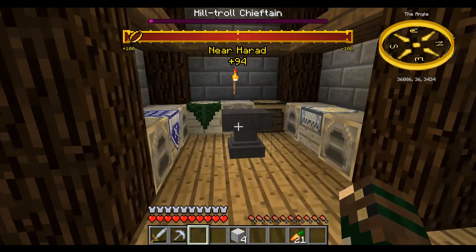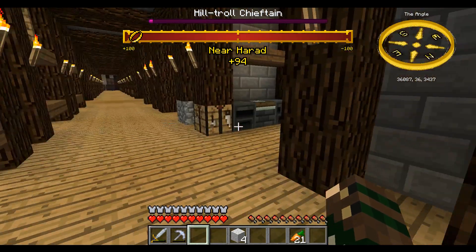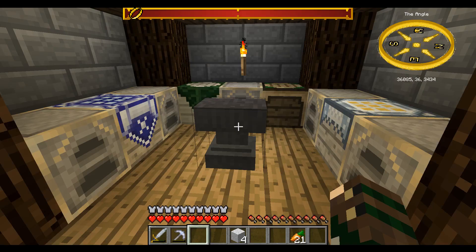With the Anvil you can do everything. The difference is that with a smith it will cost you coins, and with an Anvil it will cost you raw material.